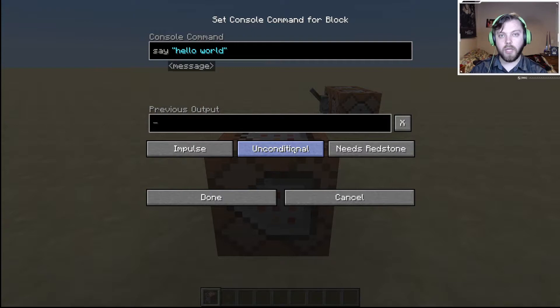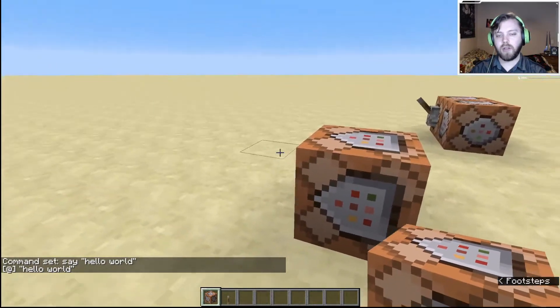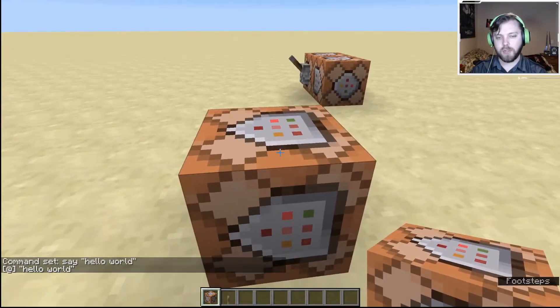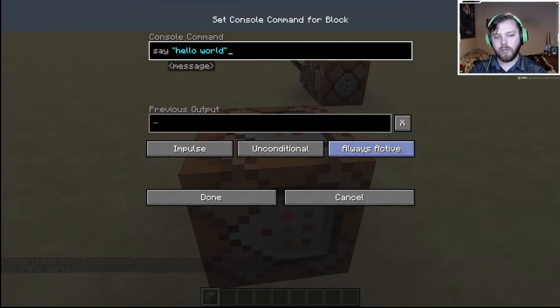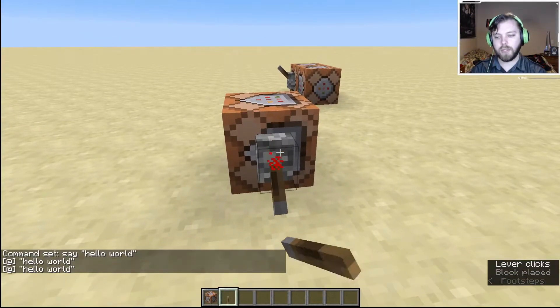This button makes the block either unconditional or conditional — we'll touch on that later. And then this can make the block either need redstone or be always active. One thing to note with impulse command blocks: when set to always active, they'll only activate once as soon as you leave the console. It immediately activated and that's all that happens — you don't get another pulse any other time, just the one time as soon as you leave the console. So try to remember to set it to 'needs redstone' so you can activate the command whenever you'd like.